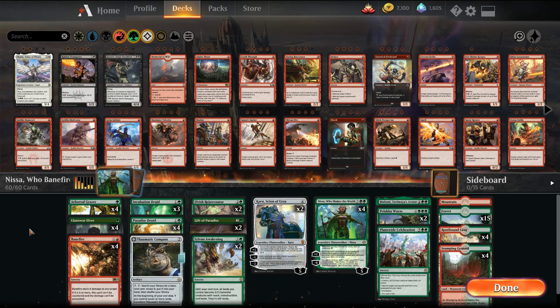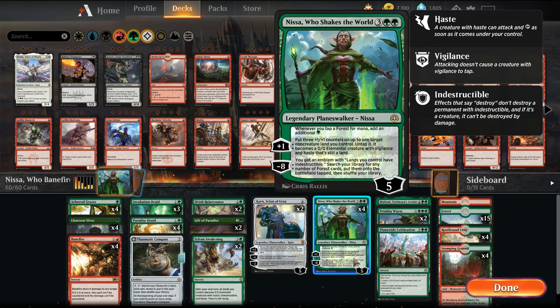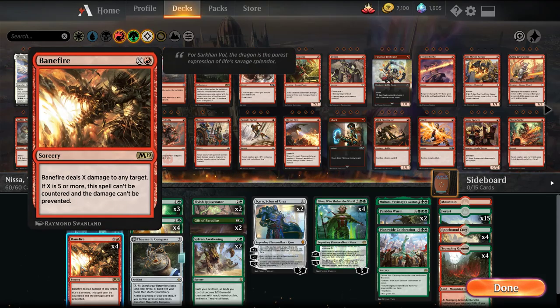This one is an open-for-Nisa 'Let's Build a Deck' themed deck. The whole deck is built around Nisa Who Shakes the World, or in our deck it's Nisa Who Banefires. Nisa's static ability makes it so whenever we tap a forest for mana, we add an additional mana. She can animate lands, and we get to search our library for any number of forests. So it's basically a ramp deck that's looking to Banefire our opponent.